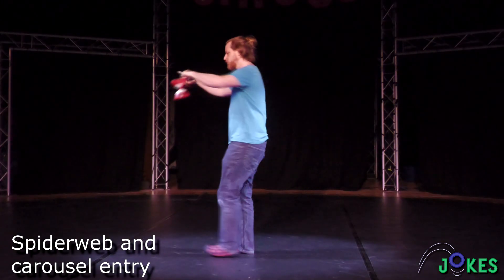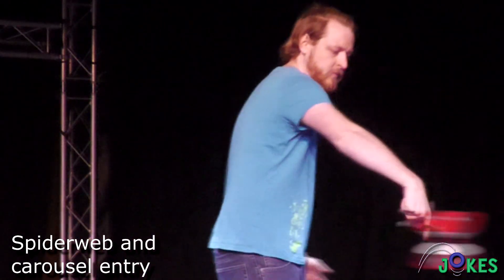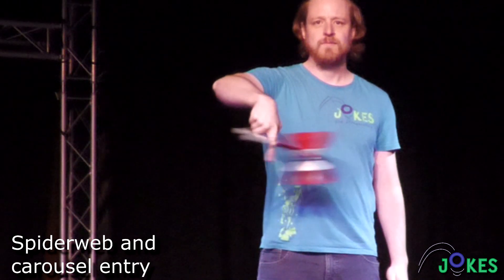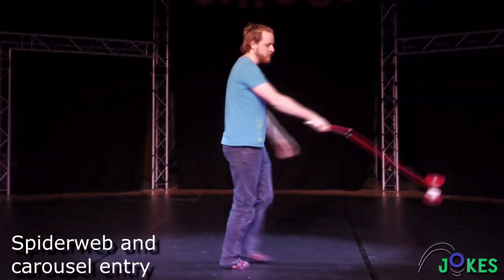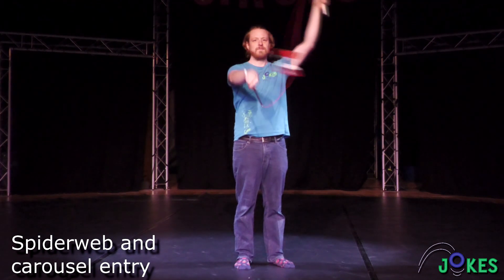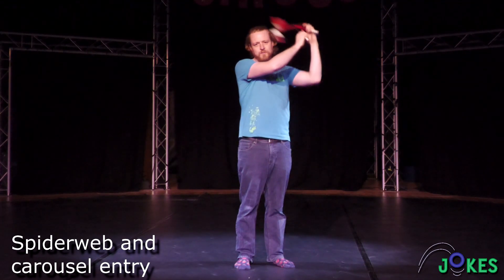For the carousel, after tilting, bring the sticks back together and on top of each other. Your fingers are in two loops, and you want to overlap these so that one finger can hold both loops. Now you can spin the Diablo around your finger. To exit the trick, grab the sticks and undo the loop. The Diablo is now free. If your string is a bit older and has a lot of friction, this entry can lead to some nasty knots in the string.